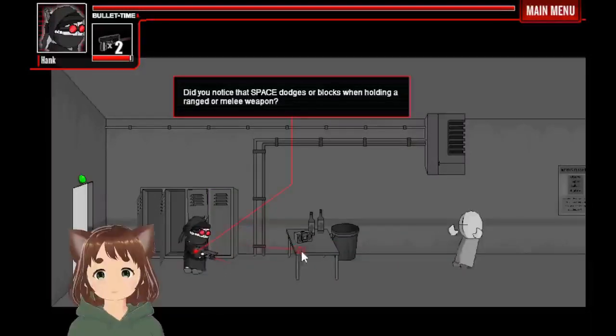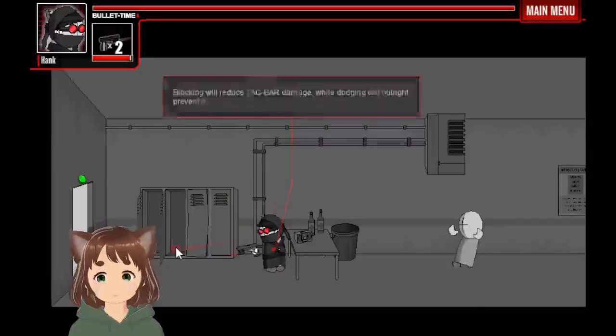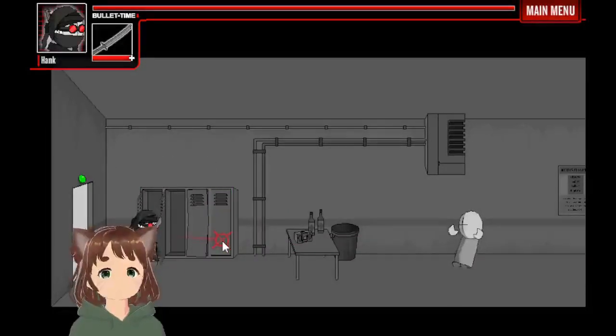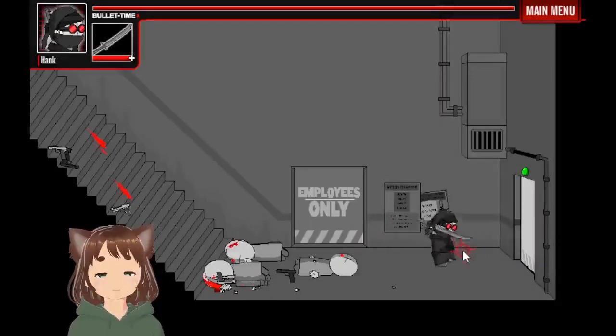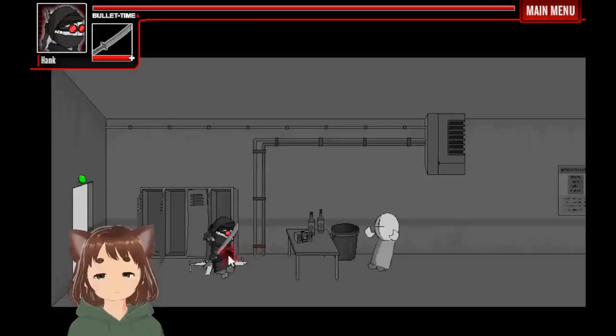So, space dodge blocks, and holding right for melee weapon. You can do that if they target you especially. You can see a circle go around you and it starts to close — that's when they target you, and they turn red, so they're the ones targeting you. You do that to dodge. However, with melee weapons you can't really do the same thing. You can reduce damage, but it's really hard to block with a sword — I don't know if it's possible. I would just recommend dodging and switching to the gun to dodge bullets — it's much easier.